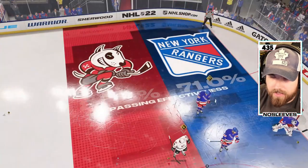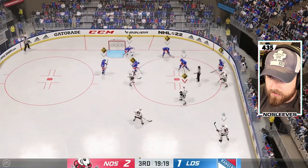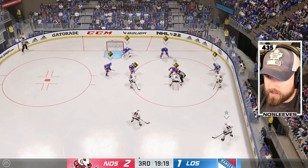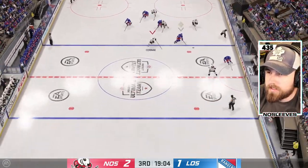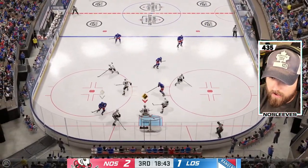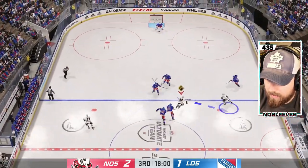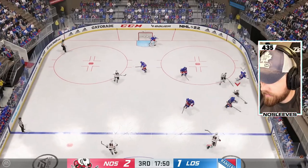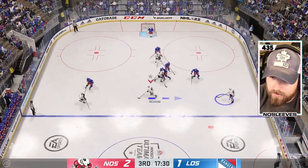Still really good on the draws. I want to see top-end speed, I want to see some dekes, see how he feels. Chara for whatever reason, ever since his debut, just feels really agile — which is crazy because he's six-foot-nine. So frustrating winning a tie-up draw and that happening. He doesn't feel super fast even though he has 99 speed, but his size you definitely notice.